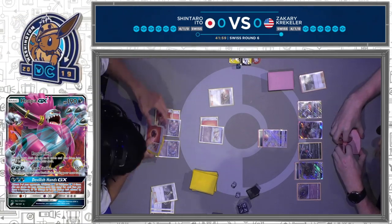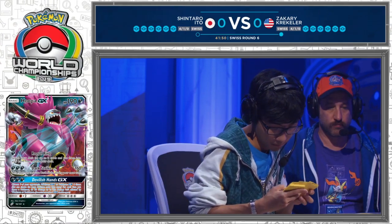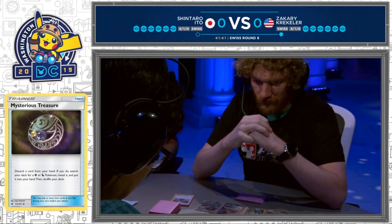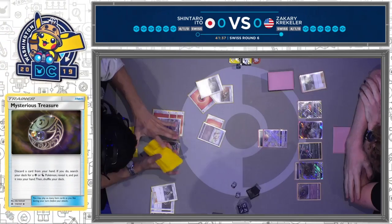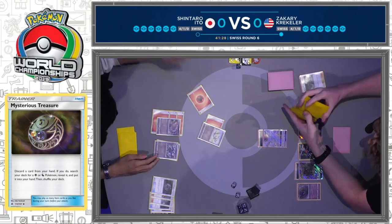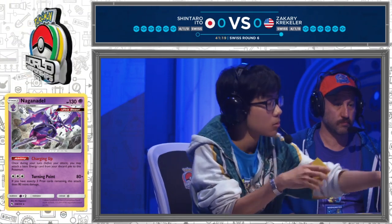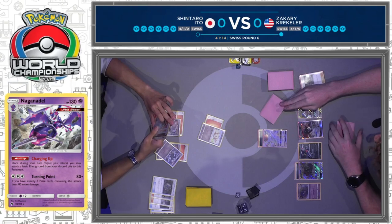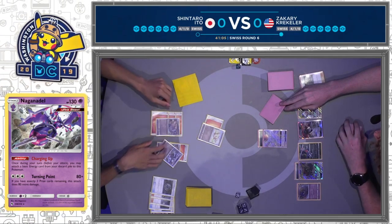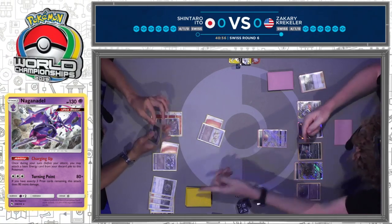A Welder onto the Poipole there drawing three cards, indicative that Shintaro maybe doesn't have a way to find a Blicephalon. He does have that Mysterious Treasure, but that can't search for Blicephalon GX. Usually one of the advantages of playing this Blicephalon deck is that you get a lot of options for finding your basic Pokemon — Ultra Space, Cherish Ball — all this stuff that can smooth that out and make sure you put a Blicephalon on the board early, but it's not working out for Shintaro. He's deep in the tank trying to figure out what to do.